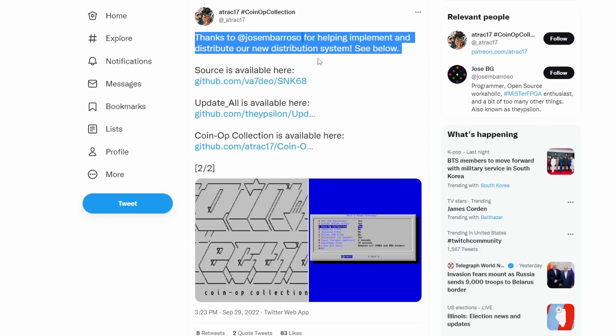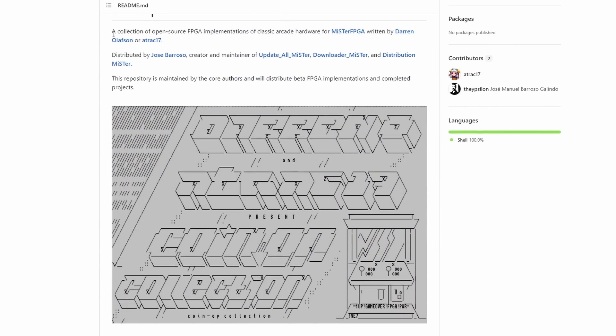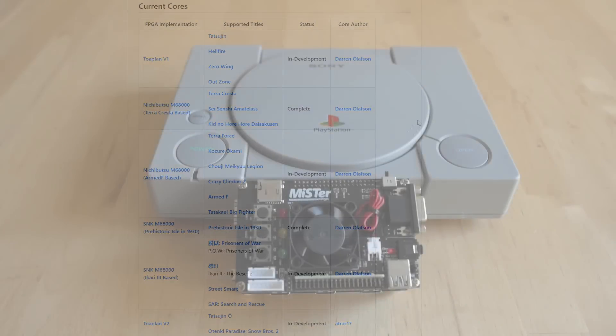There is now added into update-all or the downloader the Coin-Up Collection. A lot of these cores get made by different people with different ways to download them, but the Coin-Up Collection is going to bring down the following: the Toaplan boards, all of the SNK stuff, and some other things as well. Definitely turn it on in your update if you want those.